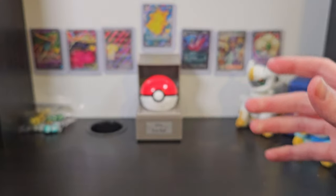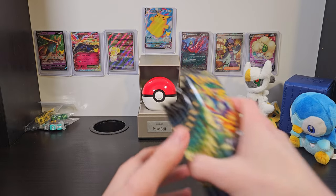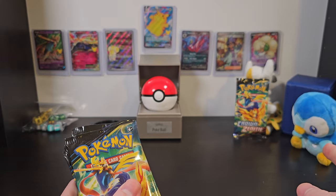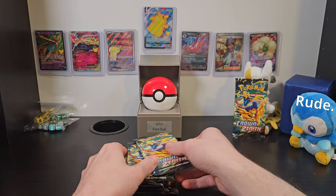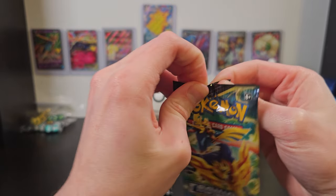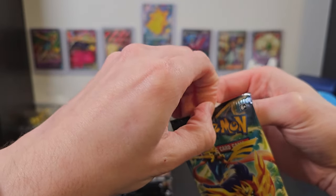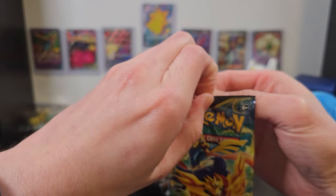I'll set him aside and clear out more than enough space so we can get right into these booster packs. Now I'll just give one at random to Arceus here for safekeeping. Piplup was in charge of that last time with Evolving Skies and he didn't give us anything good, so now it's Arceus' turn. We'll get right in and see what we can get from our first Elite Trainer box of Crown Zenith. Now there's a lot more Crown Zenith stuff coming out soon, like the shiny Zacian and Zamazenta sets.